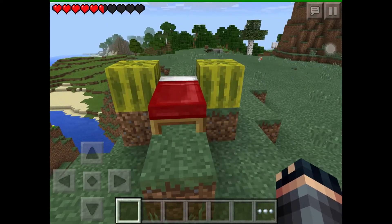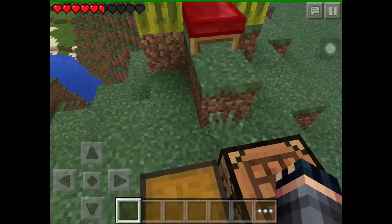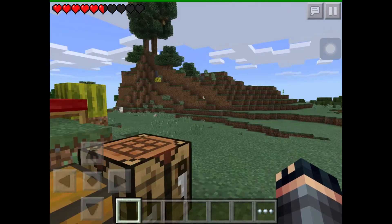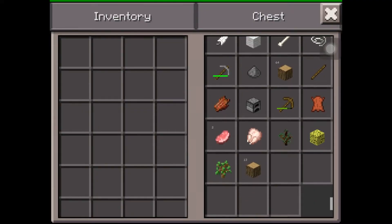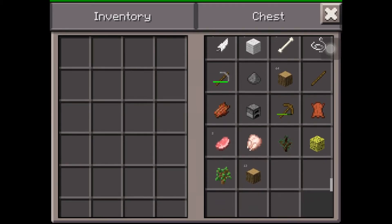So basically this is what I got — not great, I know. It is randomized so sometimes it's better, sometimes it's not. Also off camera I wasted my axe, but I did get a ton of wood — 64 and 13 — so I got a lot of wood right there.